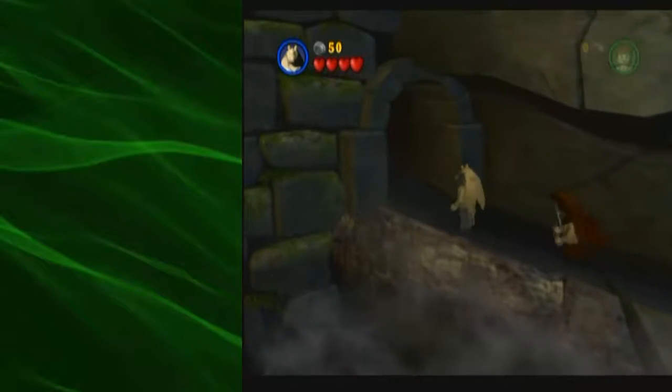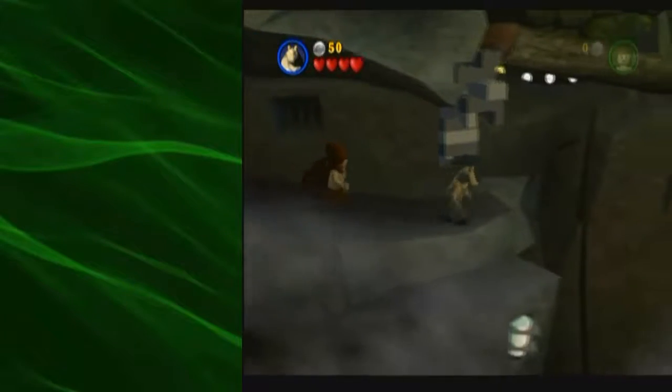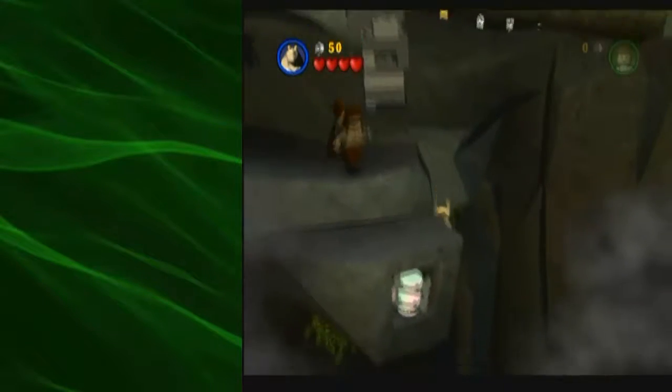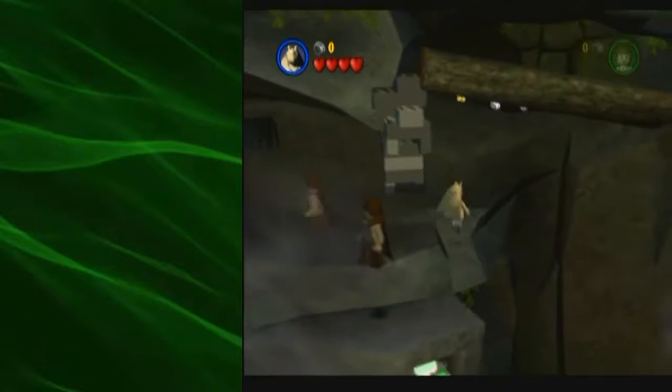If you do Jar Jar Jumps, basically just jump over the ledge like this. Then walk around — because this is situated in the wall — so you want to go around the bottom. Then you're going to want to get on this ledge.